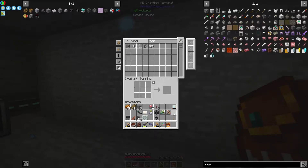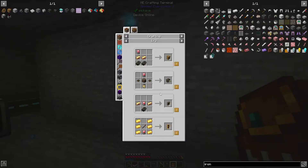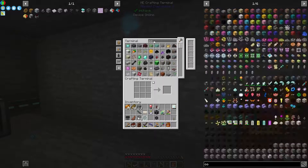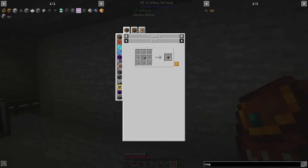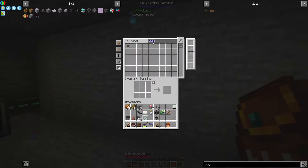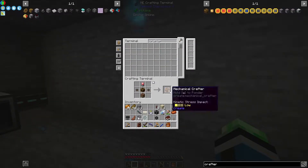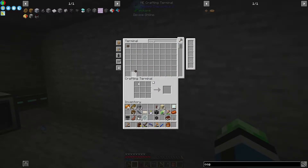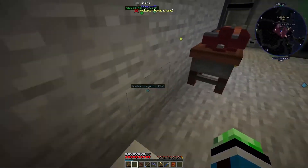There we go. I'll just put that sandpaper away. How many cogwheels do I have? Ten — not enough. I'm going to make some more. I think I have everything to make 21 of these. I'm going to need another cogwheel so I can connect that up.